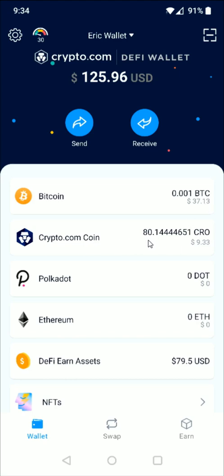You can see I have around 80 CRO that I want to add to my current staking. And to do this, here at the bottom we're going to click on where it says earn.